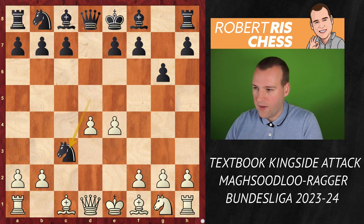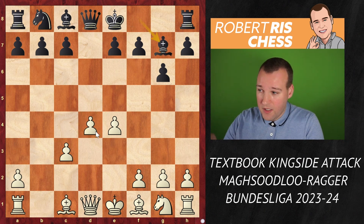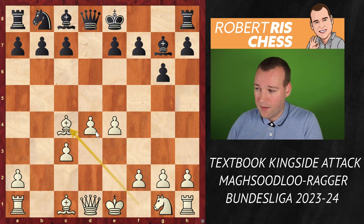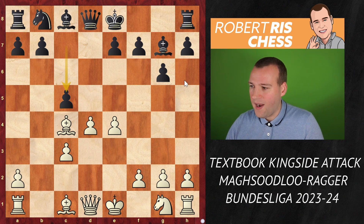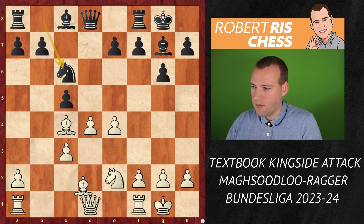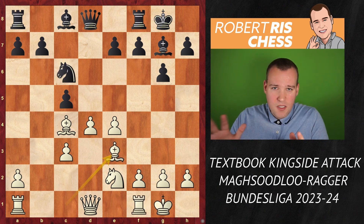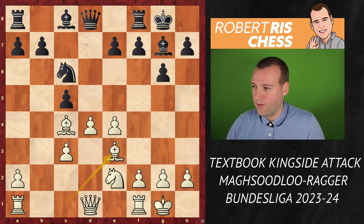We're going for the exchange variation. White gets a very nice center, and the pawns on d4 and e4 are nicely supported by the pawn on c3. Black's task is to challenge it as quickly as possible. White goes for the setup with a bishop on c4, Black goes c5 challenging the pawn, White goes Ne2, castling kingside — and so does Black. Nc6, Be3.